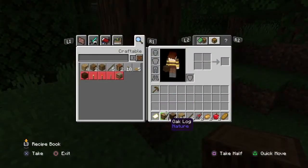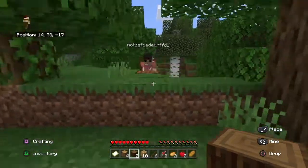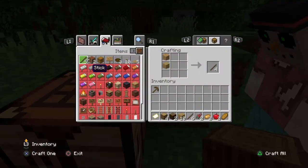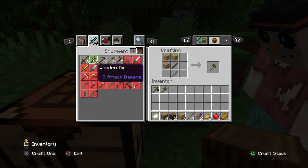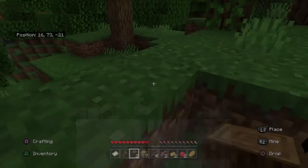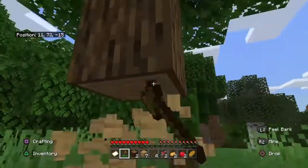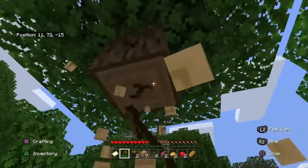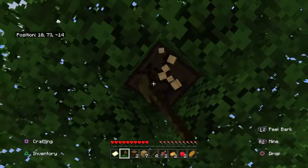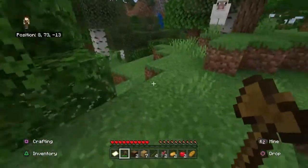I need an axe. Welcome to your crafting table. I've made an axe. Sword and an axe — I'm just going to get an axe for now. I'll get the crafting table back and then I'll start, just try and find a nice flat area to build.